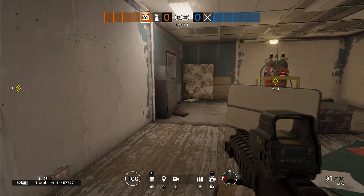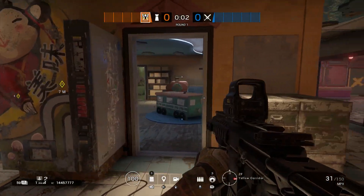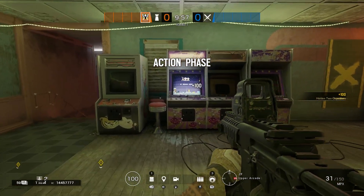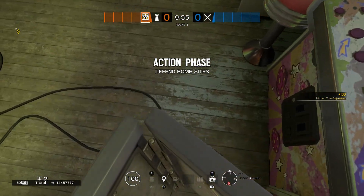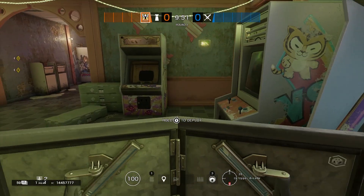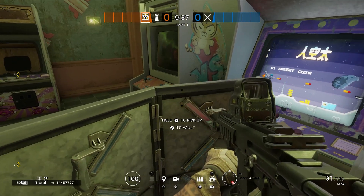So what you want to do as soon as you have spawned into Theme Park is come to this room here — I can't remember what it's called — but it says the yellow corridor. Then go to the arcade section, which is the upper arcade. Then come and grab your shield and place it on this line right here. And you want to go and jump over to the stalls, so you should get a vault prompt any minute.